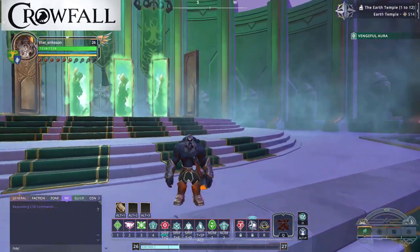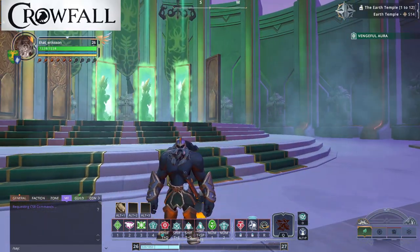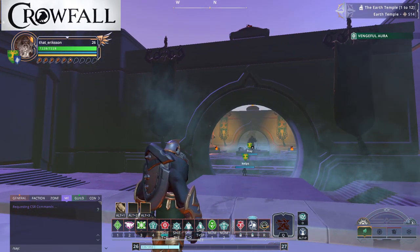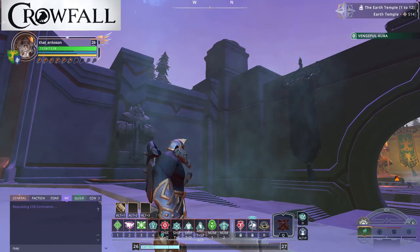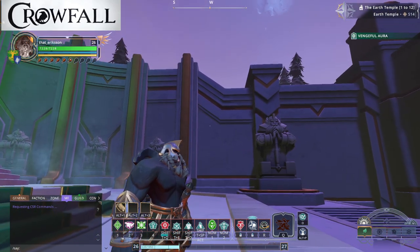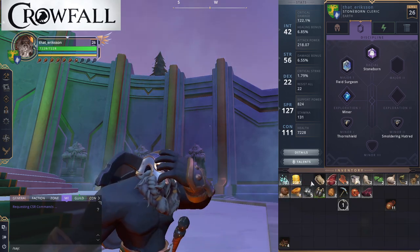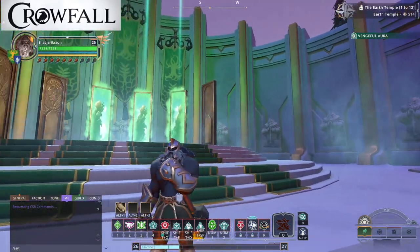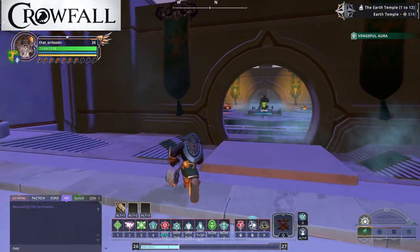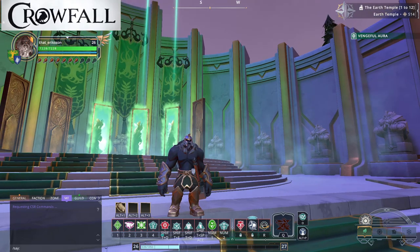Another tip: do not forget your food meter. This isn't common in most MMOs, so a lot of players aren't used to keeping their character fed. In the top left is your unit frame with a food meter underneath — you don't want to let that drop too low. If it does, you'll get a 'hungry' debuff in the top right corner. Keep apples on you — you can find them from trees — and you can also cook food by campfires, get food rewards from the new player experience, or use the crafting combinations guide I'll link below.